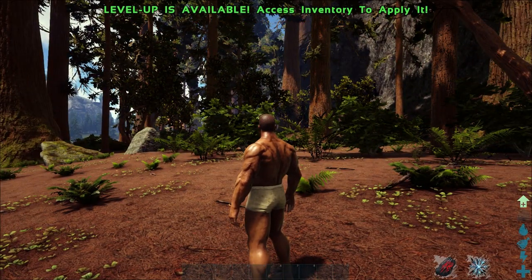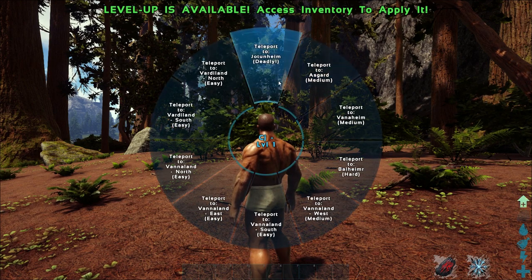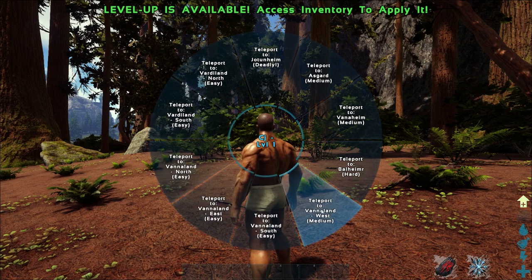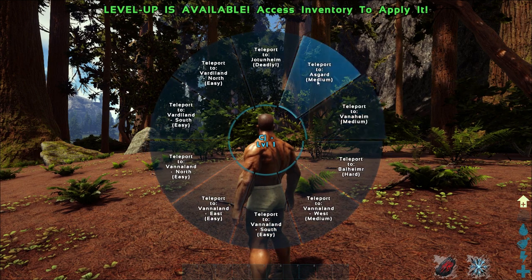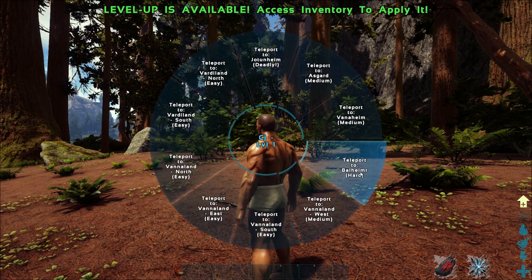All you need to do is hold down your R key and that will bring up realm teleportation. From here you can teleport anywhere on the map — you can go to Vanaheim, you can go to Asgard, you can go to Jotunheim, and you can also teleport throughout the normal map.